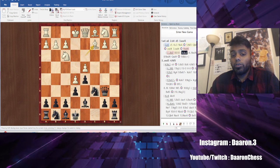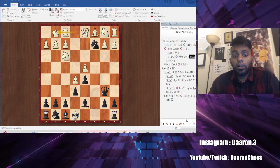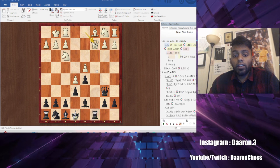Another thing to know in the Advanced French is this is generally your worst piece and this is generally their best piece. So if you can trade off this bishop, you have a great version of the Advanced French. What we do here is go Knight b4. If they just castle we're going to take, Queen takes, Rook c8.